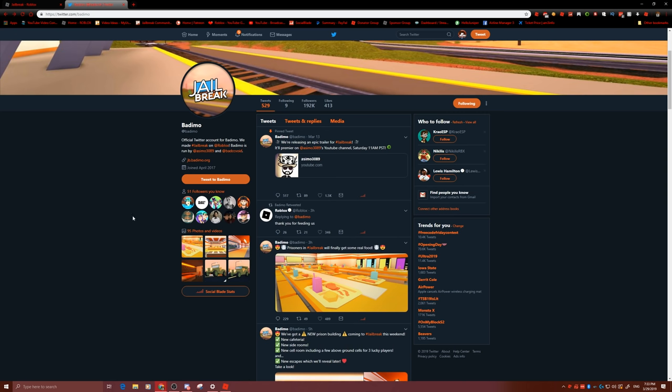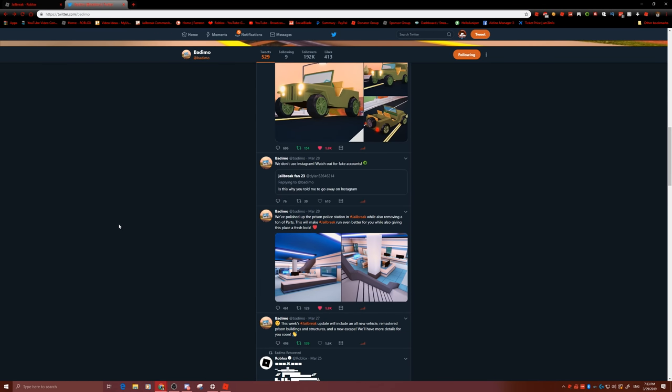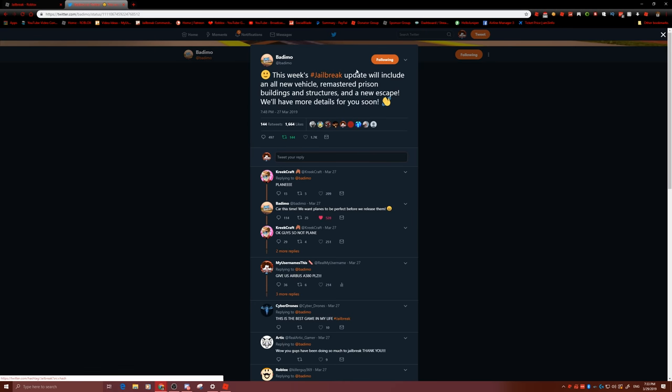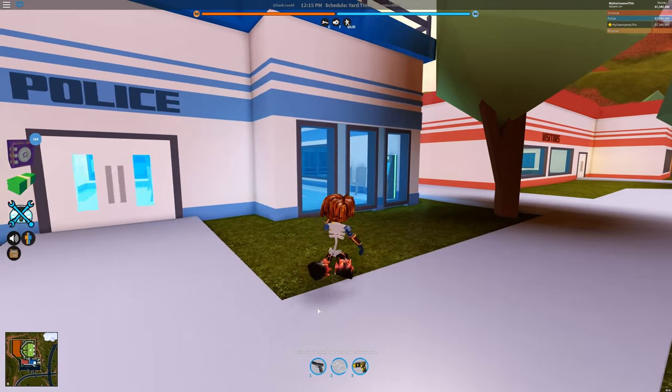That already sounds epic. This week's Jailbreak update will feature an all-new vehicle, remastered prison building structures, and a new escape. Man — a new prison escape.